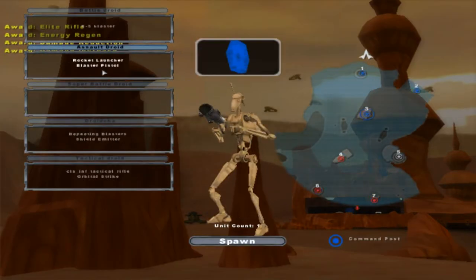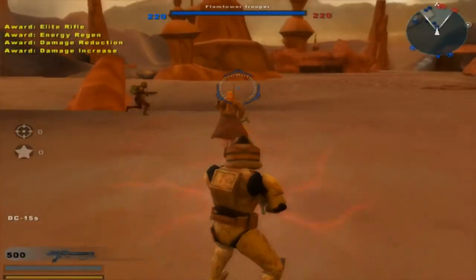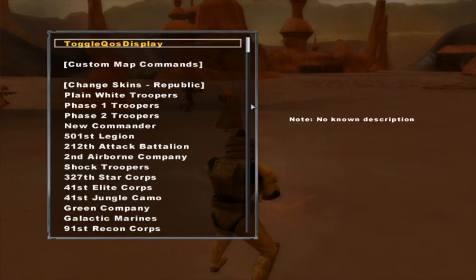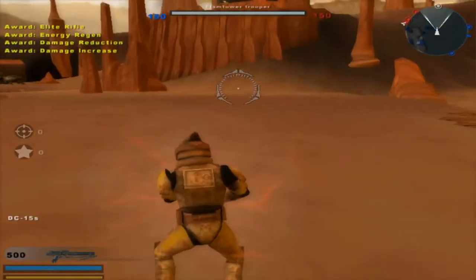We got some interesting looking units. Looks like they have an addition of a tactical droid. Let me see how many units we have — 220 each. Nope, we're lowering it to 150, because we really don't have time to kill all of them. So 150 each is still fair all around.